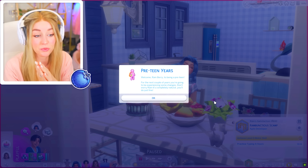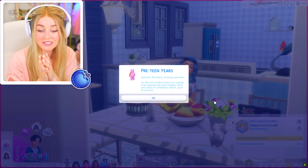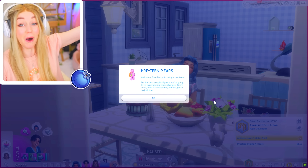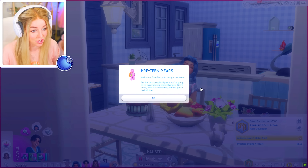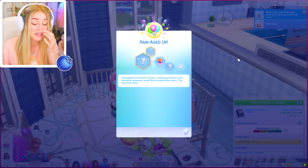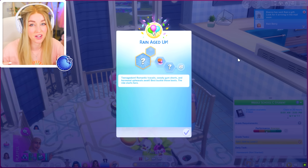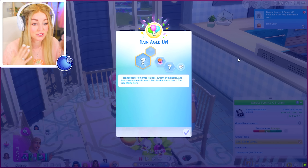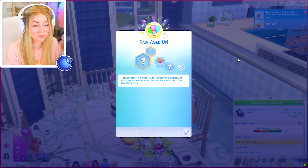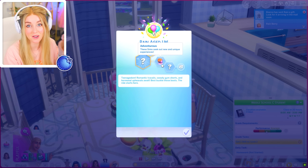I totally forgot about preteens! I love this mod so much. If you've watched my Not So Berry, you've seen me use this on a bunch of the more recent gens — it adds a stage in between being a child and a teenager, so your kid doesn't go from little squish to full teen in one step, which is a bit ridiculous. So Rain is now a preteen, which means he'll be a little bit more petite in his frame, he'll be shorter, he just looks younger.